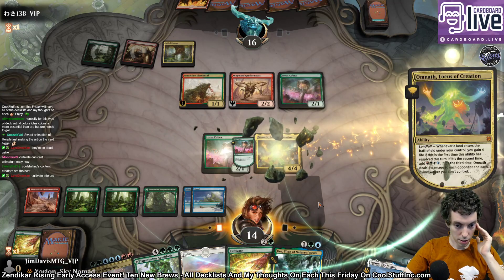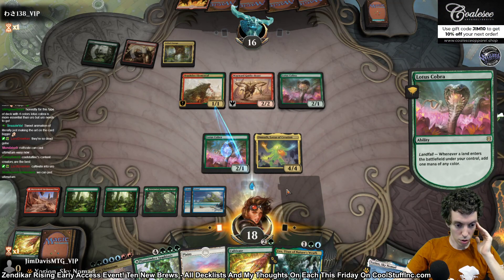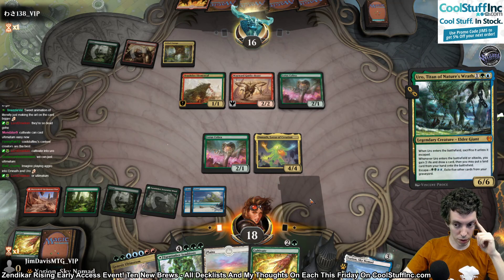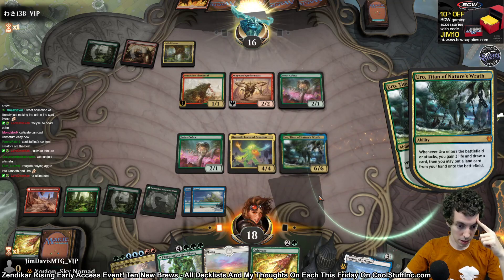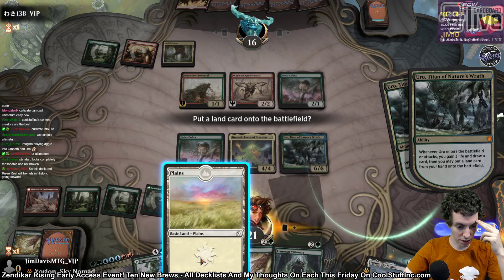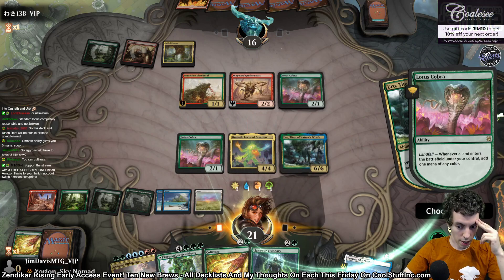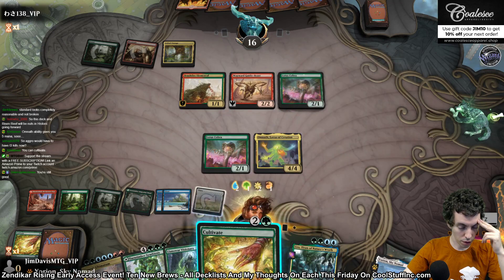Play a land, gain four life. We're going to make a blue, tap green, green, and cast Uro. I'm pretty sure we can Ultimatum here. Oh, I screwed up — I should have hit the Plains. Now we have two White and can't do anything with it. I can Cultivate, I guess. We're going to add four and then add a blue. Yeah I think we're still good actually. Play Cultivate for White, White, White. We don't have enough to cast it right now.